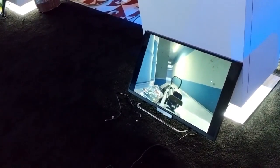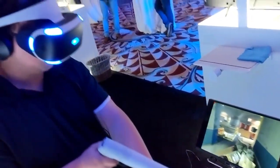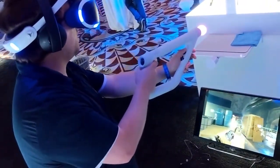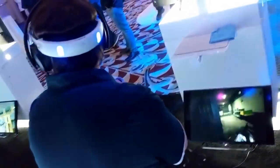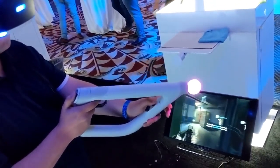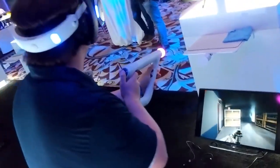The VentureBeat.com preview covers similar ground but the author describes the map she played as an industrial setting with server rooms. The map was great for cat-and-mouse confrontations. She also complimented the Aim controller — it was her first time using it and she didn't expect to like it as much as she did. She did mention missing having two motion controllers for reloading guns, noting that in Firewall reloading will be a simple button press rather than a physical action.